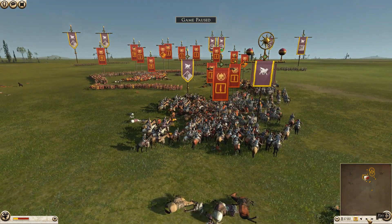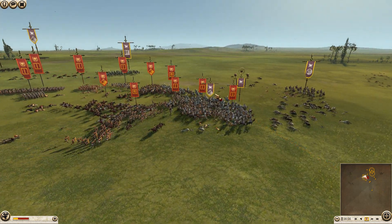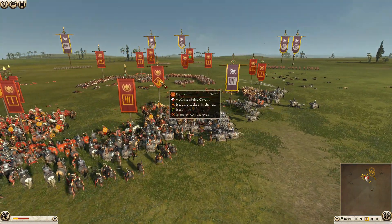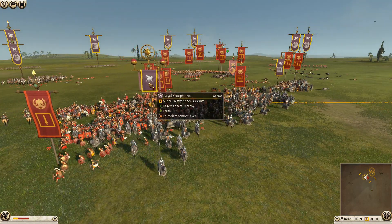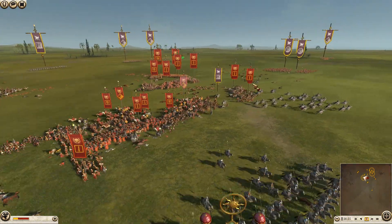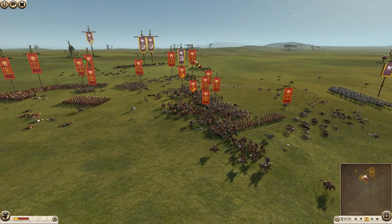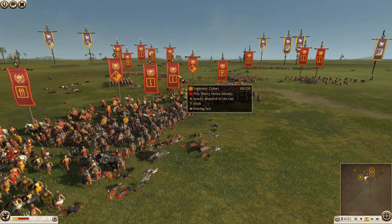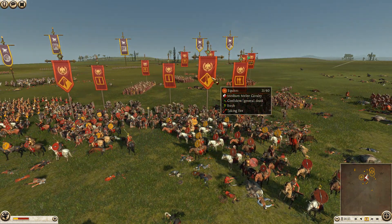About 20 minutes into the battle now, we're starting to see the beginning of the end for Rome. The bigger cavalry is in and starting to smash them. Because they're so well armored, the cataphracts can sit in melee for a good 30 seconds and not take many casualties. One of Rome's cavalry units is on its way out. The cohort is down to 42. Rome has lost 19 in this unit from the charges.